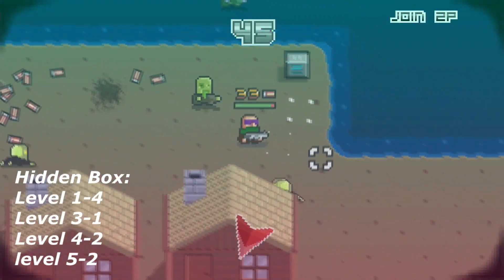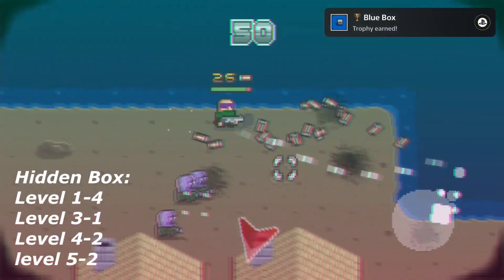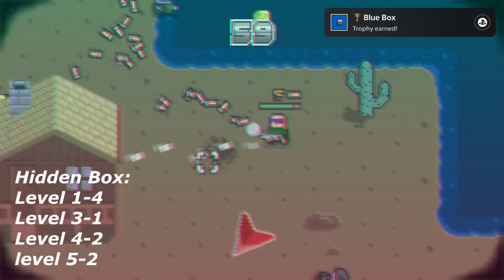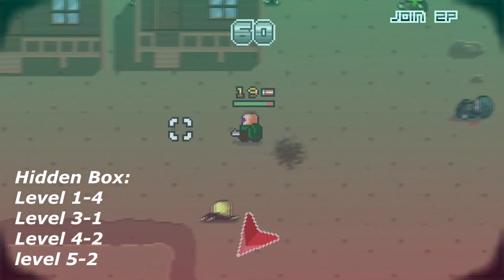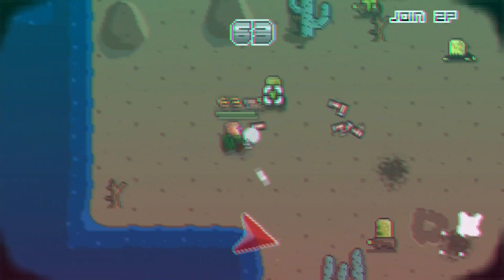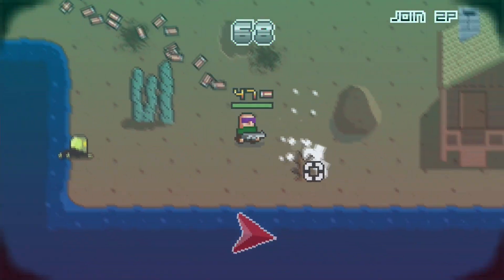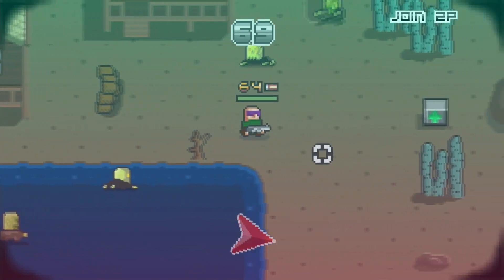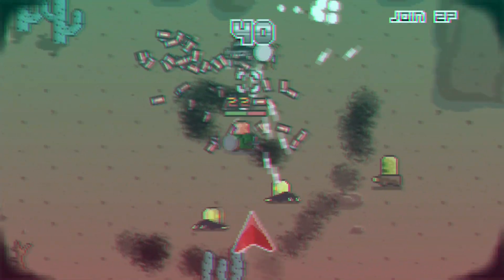Because if you accidentally pick up the last story related box the level will end immediately. So these are basically the 4 trophies you should keep an eye on. All the other trophies will unlock by completing the game. The game also has some boss fights but if you play on easy they are not really a challenge. It is a very straightforward and easy platinum.